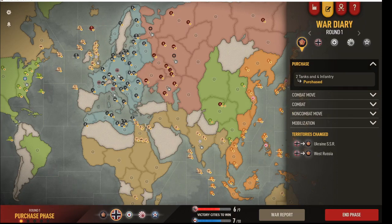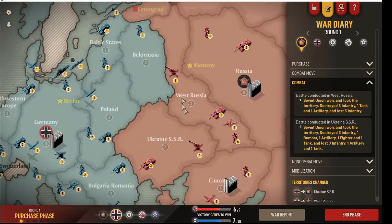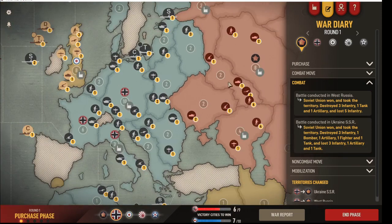He bought two tanks and four infantry — standard build. Took West Russia, but took a huge loss there: five infantry lost on West Russia. He pushed through Ukraine, nice move, didn't lose that much, and placed an AA gun there. So that was certainly the correct move when this territory was weak.